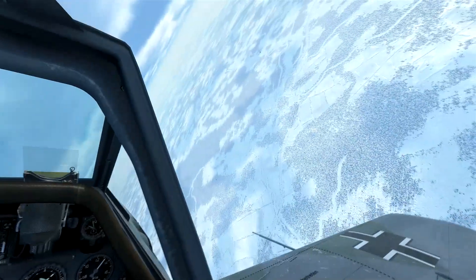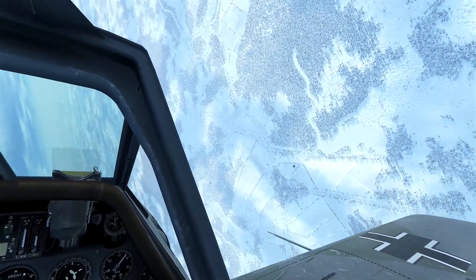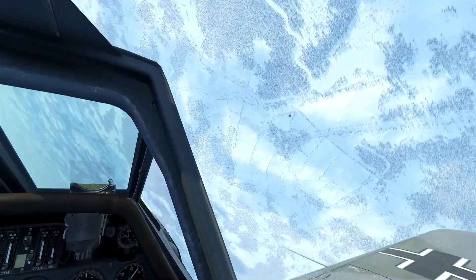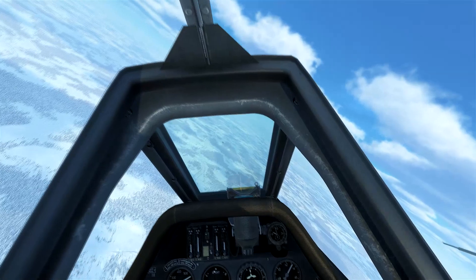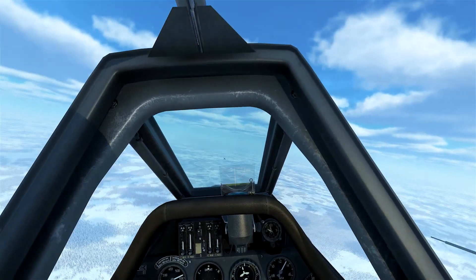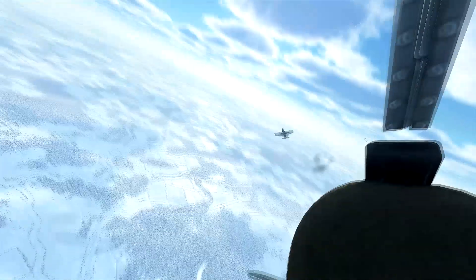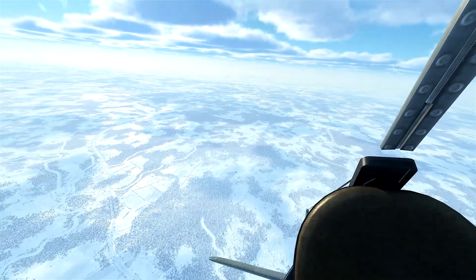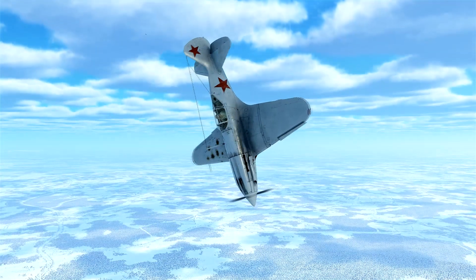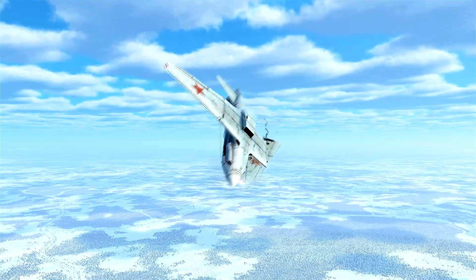Our airspeed is pretty high so they won't be closing on us very fast. I do have someone at my 1 o'clock — we're going to roll around and see if we can attack him. He looks like he might be an easy shot. He is turning down and away from us. There's a climber — we'll line up our shot, take it. No maneuvering from him. We were actually on the outside of his turn, so he had no idea that we were there. We get good hits into his wing — very good damage — and it comes off.